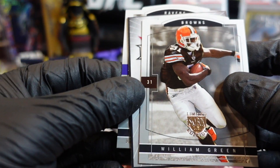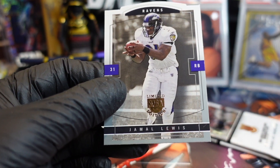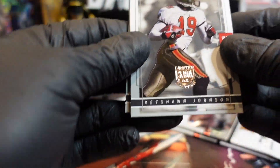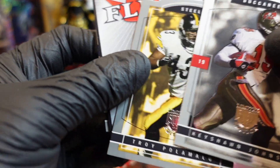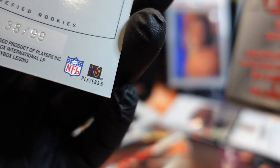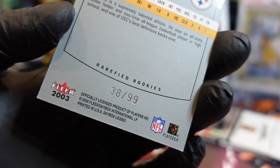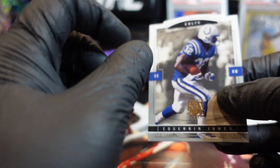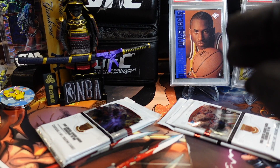Let's get it! Keyshawn Johnson — second he said it, whoa! Look at this — 38 out of 99, let's go! This box is better than the packs we just did. Edgerrin James — we don't pass up on Edgerrin James, let's go! Peyton Manning and all his key teammates.